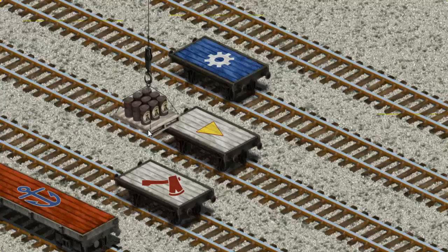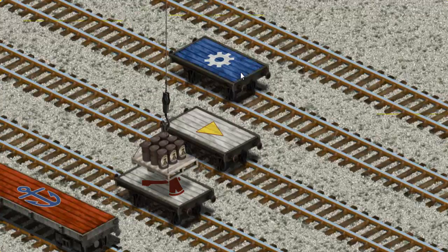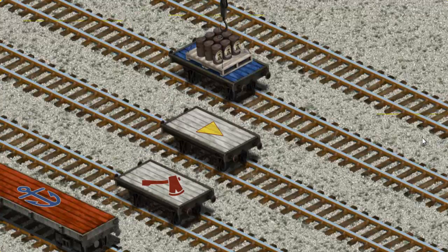Now the cargo must be loaded. Show Cranky where the blue flatbed with the picture of a white... That's not the right one. Help Cranky. That's it!